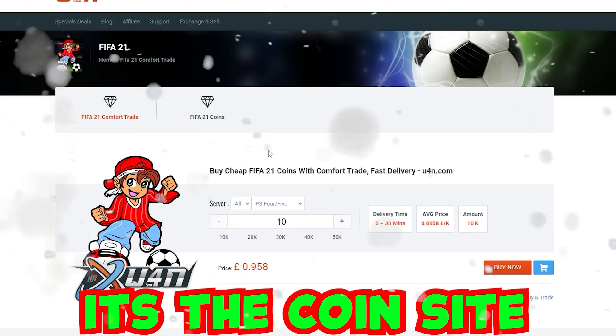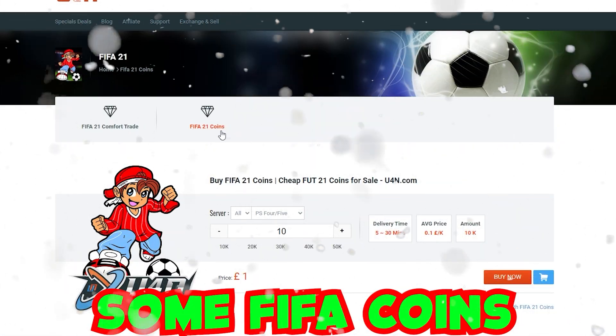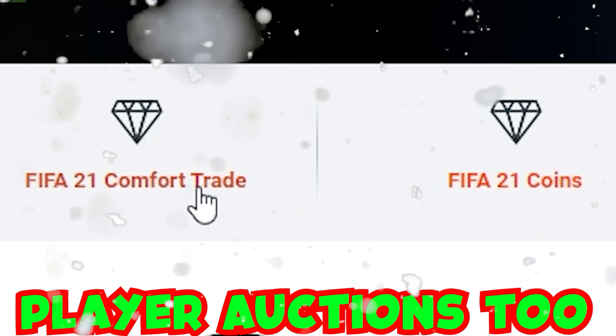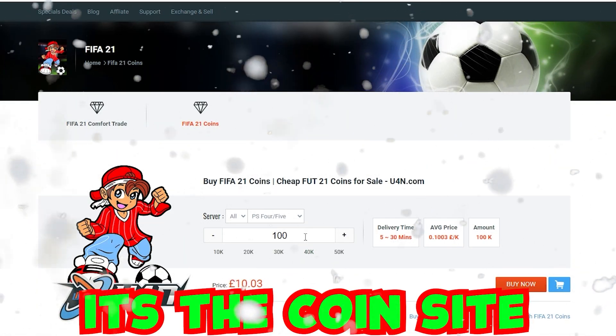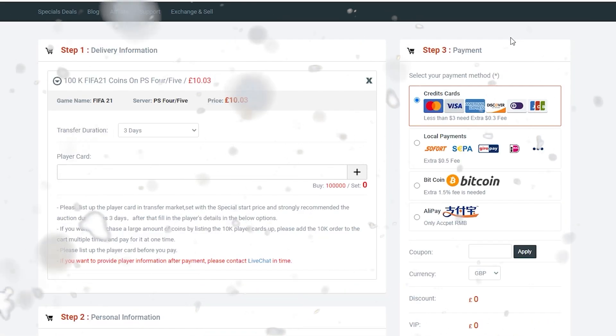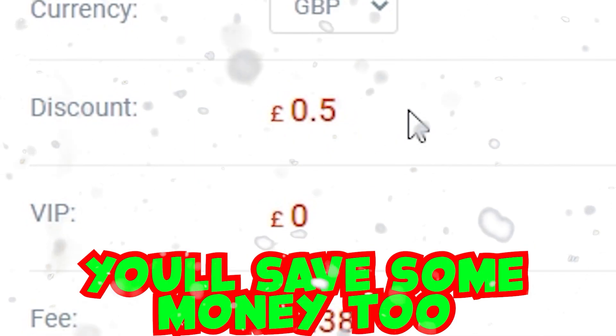U4N, U4N, it's the coin site for you. Pick yourself up some FIFA coins, come for trade and player auction too. Use code MEE5 at the checkout now, you'll save some money too.